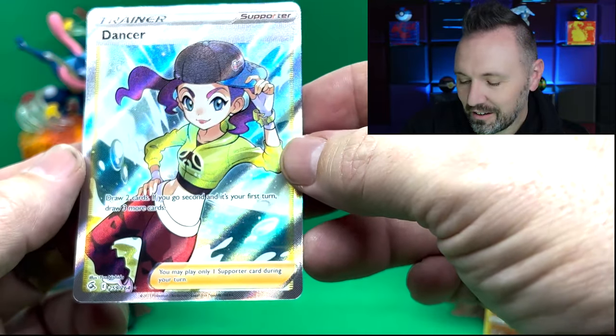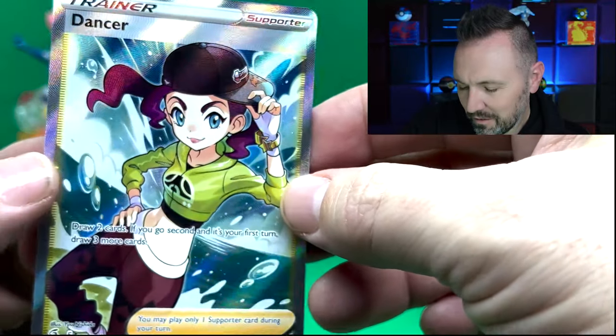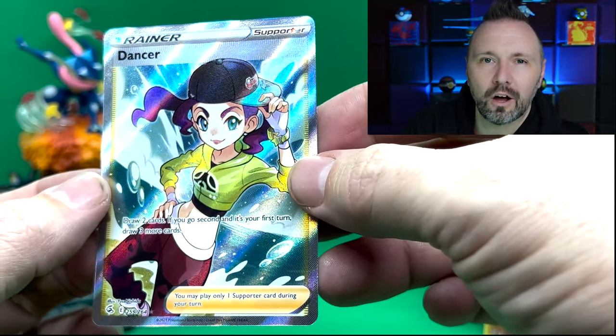Let's see what we got — it's a Dancer! That is my first full art trainer from Fusion Strike, very cool. I guess I can no longer call it Fusion Strike out. Three pretty good pulls out of five packs — I'm not going to complain. We've got the Gengar, the Dancer, and the Steelix holo. Leave a comment: what's your favorite card of Fusion Strike, what's your chase card, have you pulled anything good? Until next time, we'll see you in the next video!